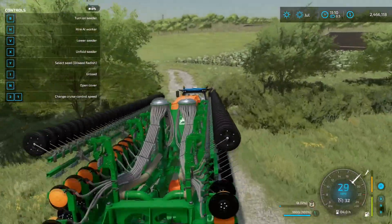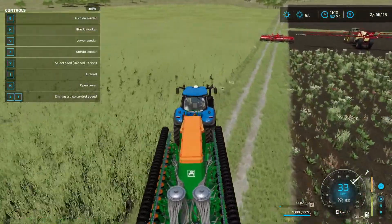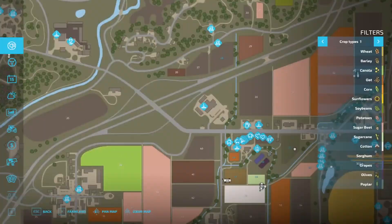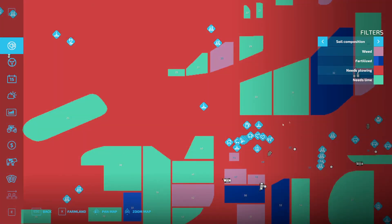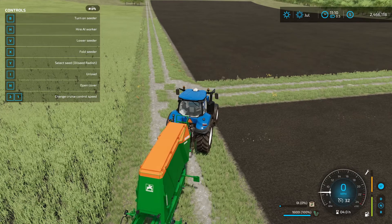Then we'll go over to our field. This field has no fertilizer state, and I'll show the map so we can look at how that works as this unfolds. If we go to soil composition, here we are at field 33 — get rid of plowing and lime — and we'll see there's no fertilizer.